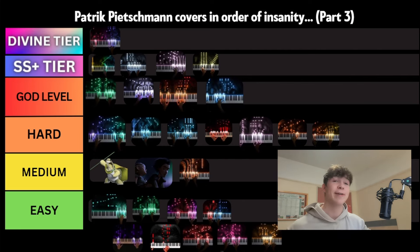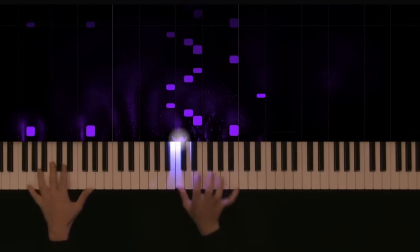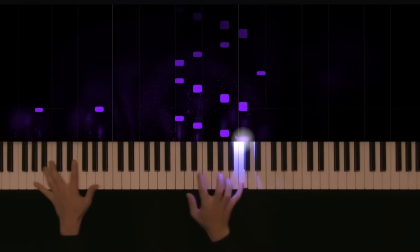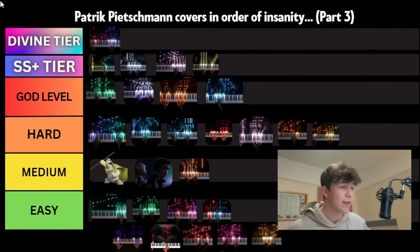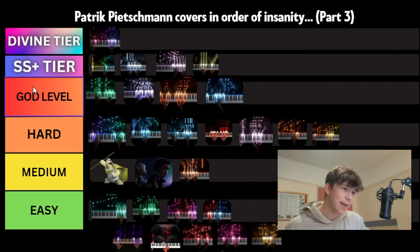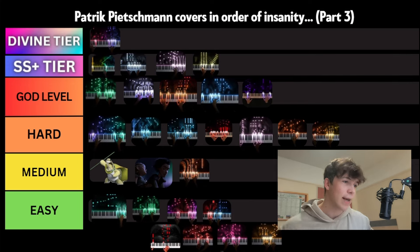The next piece we're looking at is Interstellar, which is extremely requested. Just a beautiful piece — it's really well arranged too. It starts pretty easy and is fairly accessible, at least for the first two to three minutes. Towards the end it really starts to build in difficulty, introducing a lot of left hand arpeggios and a fair amount of hand crossing. For those reasons we're going to be putting it in God level behind Victory. Let me know in the comments on that one because it's a very hard one to rank, but we'll keep it in God level for now.